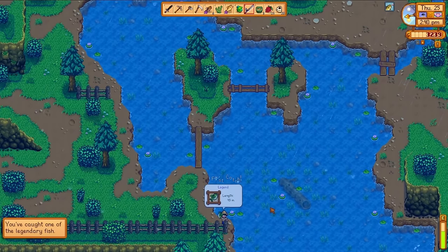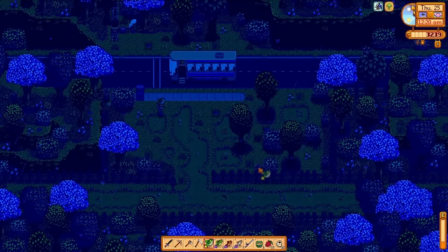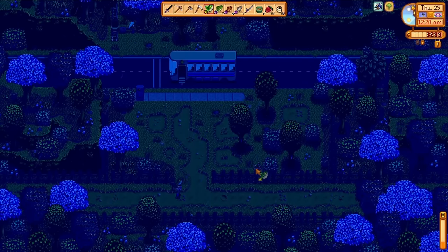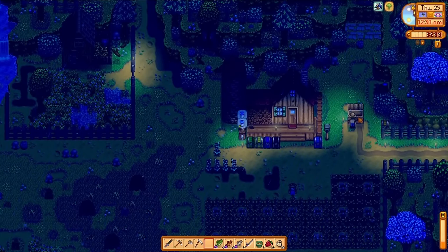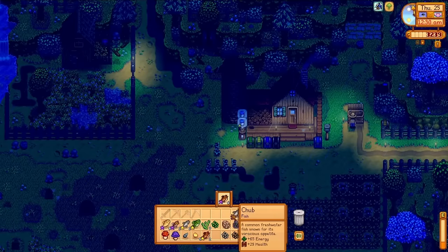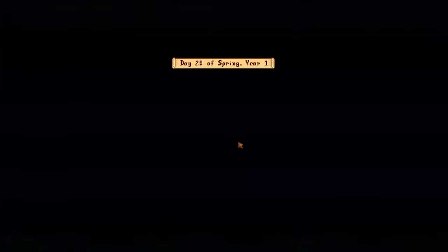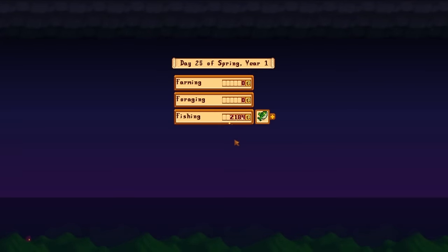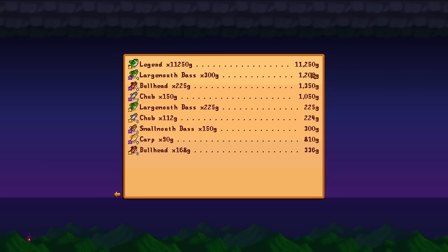On the walk home, I'm carrying my legend fish above my head, right into the shipping container. The Legend fish is the only one of the five unique boss-style fishes that respawns year by year — that's the only reason why I'm fine with selling this thing. Just under 17,500 gold for the day, 11,250 of which was one fish. This has been an awesome spring.